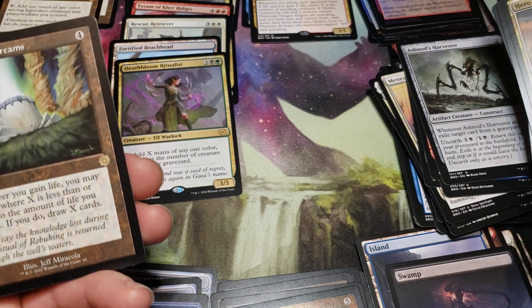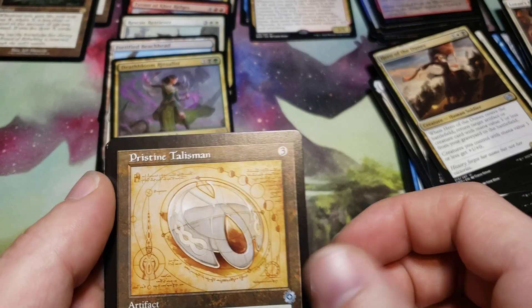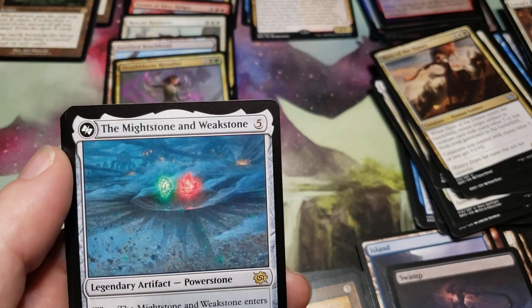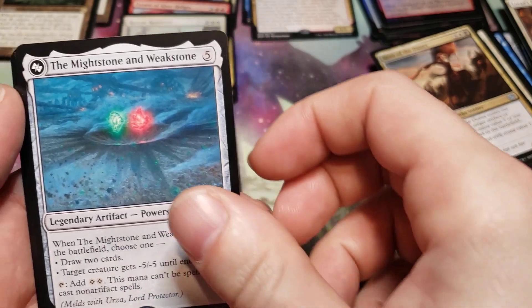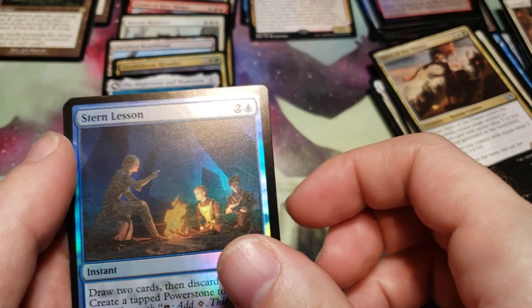We got a rare — Well of Lost Dreams, and a schematic Pristine Talisman. Oh, one half of Urza — the Mightstone and Weakstone! And a Stern Lesson foil.